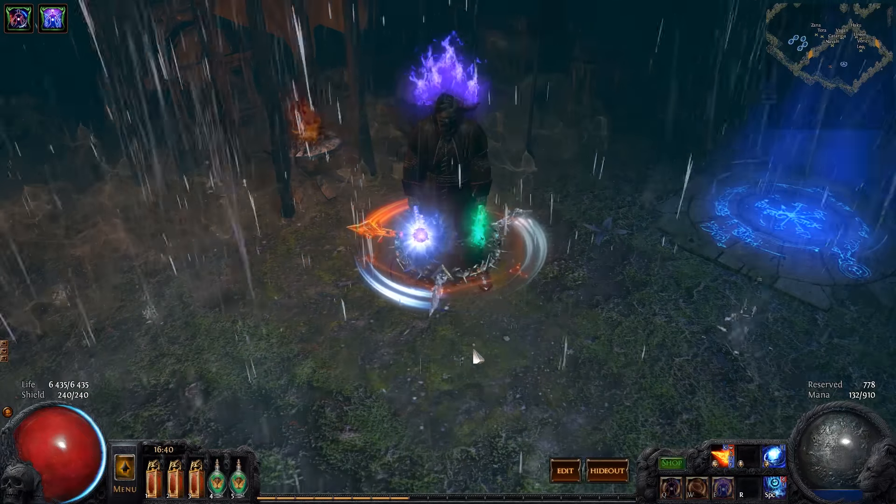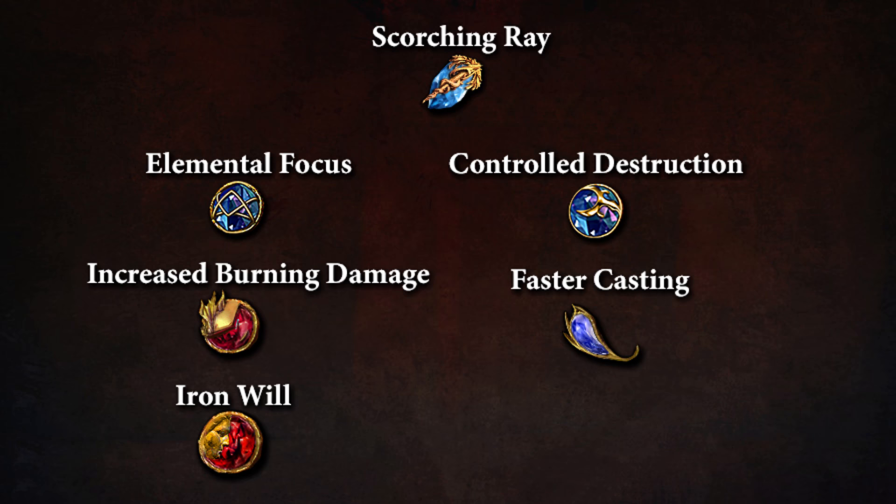So let's take a look at my skill gems. For Scorching Ray I'm using Elemental Focus, Increased Burning Damage, Iron Will, Controlled Destruction, and Faster Casting.